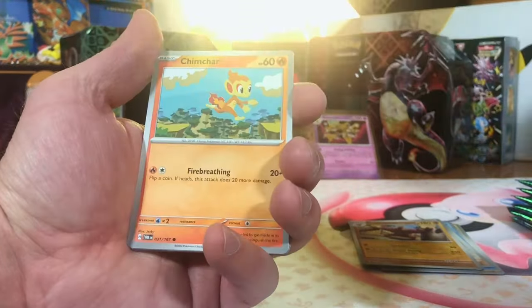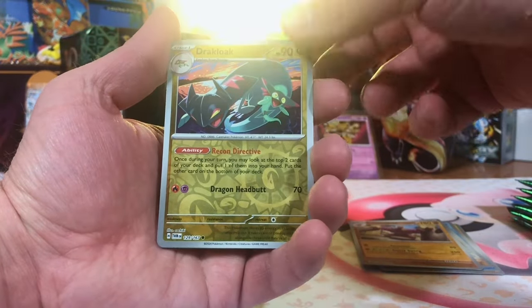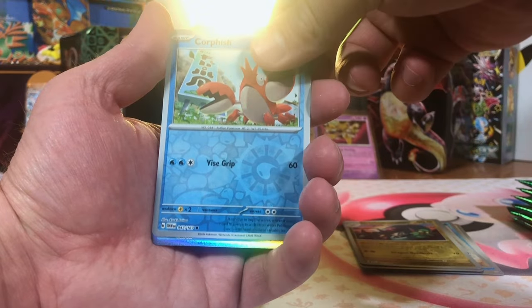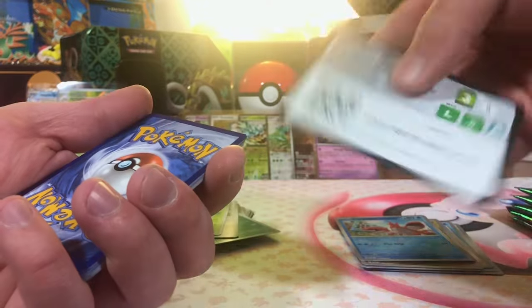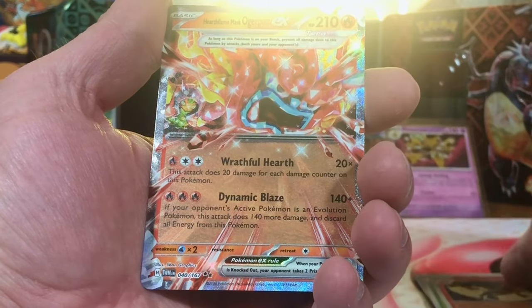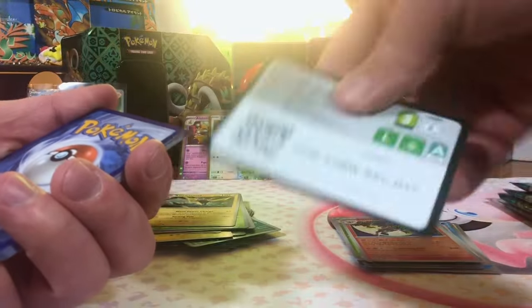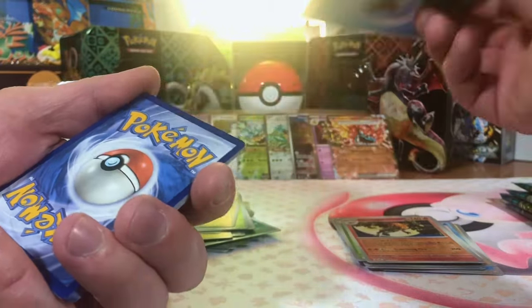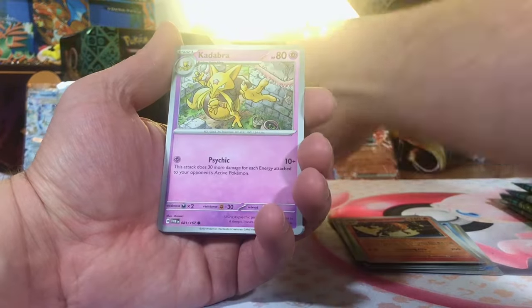Love that Alakazam. Leafeon — very nice. We got a Drakloak Reverse. We got a Corpfish Reverse. And Walking Wake Hollow — nice. The hollows in this set are actually pretty good, in my opinion. We got a Sunflora. Infernape. And Hearthflame Mask Ogerpon EX — very cool. I kind of like these Ogerpon cards so far. I'm impressed. Even though we haven't pulled anything super crazy except for that Full Art Ogerpon, it's been pretty tame so far. But that is fine.